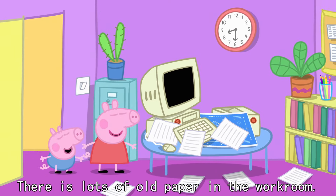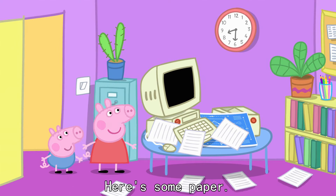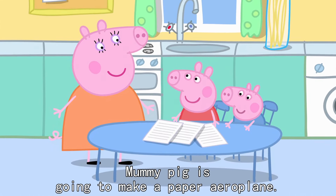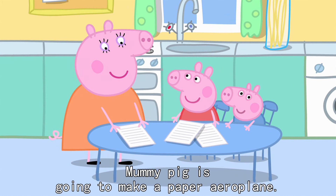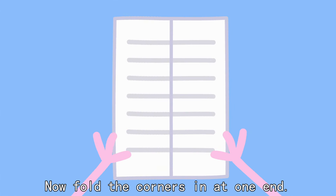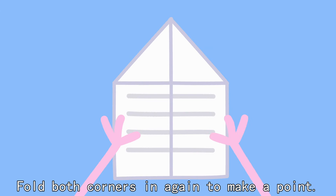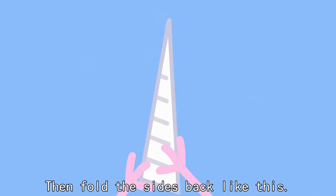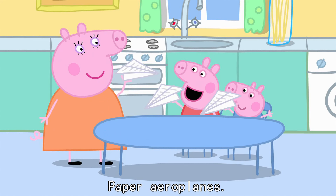We know where there's paper. There is lots of old paper in the workroom. Here's some paper. Perfect. Mummy Pig is going to make a paper aeroplane. Fold the paper down the middle. Now fold the corners in at one end. Fold those corners in again to make a point. Then fold the sides back like this.